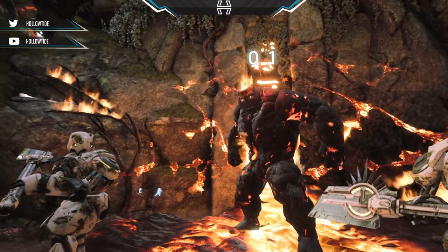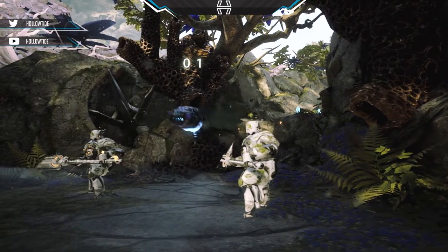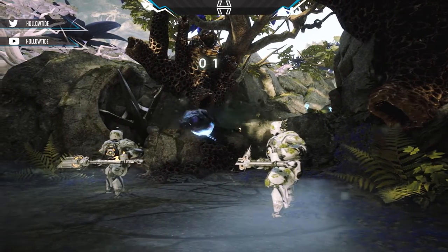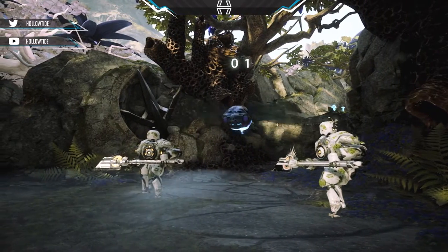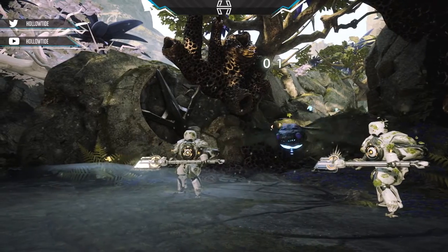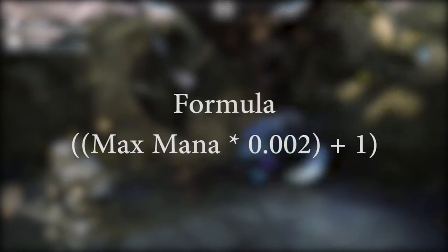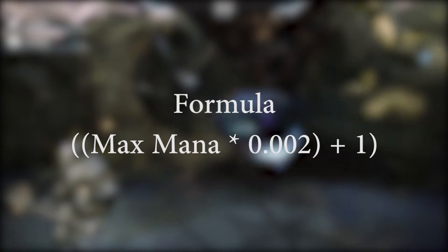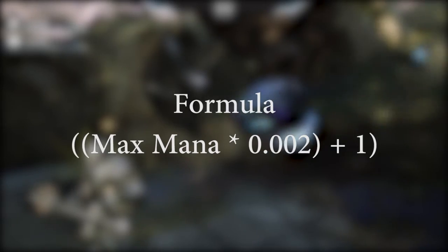The next camp is the blue buff camp, and there's one blue buff camp in each team's jungle on the opposite side of the red buff camp. The blue buff gives the wielder extra mana regen and cooldown reduction — it's about 20% cooldown reduction, and the bonus mana regen has a formula based on your max mana, which I'll put on screen.